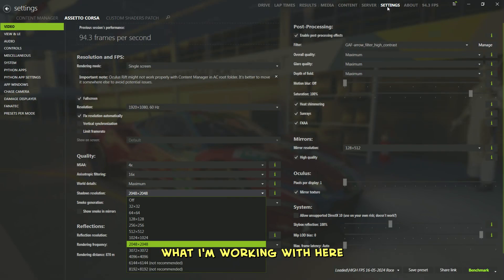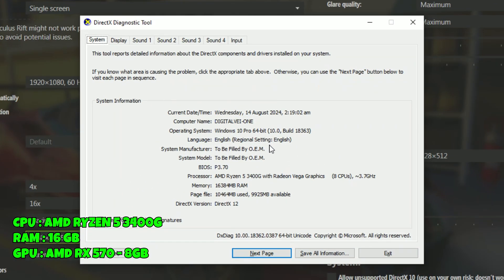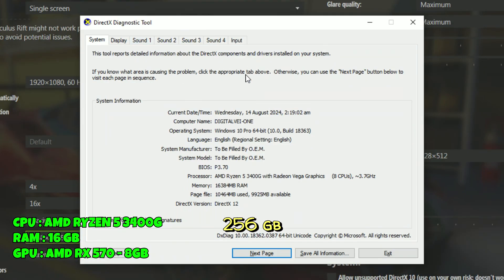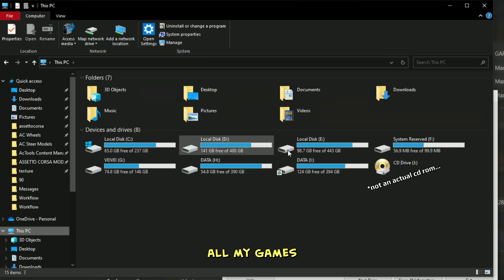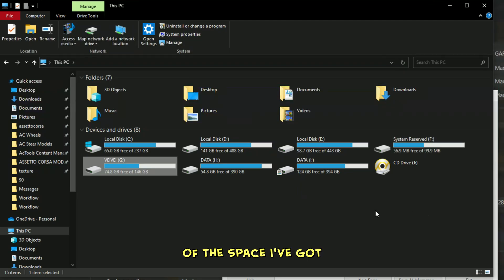Let me show you what I'm working with here. I've got an AMD Ryzen 5 3400G processor, 16GB of RAM, and an AMD RX 570 8GB GPU. Not too shabby, but by today's standards I'd call this a solid mid-range build. My SSD is just 256GB and I'm keeping it light with just Windows and some documents on there. All my games are installed on my old hard drive, so I'm definitely making the most of the space I've got.